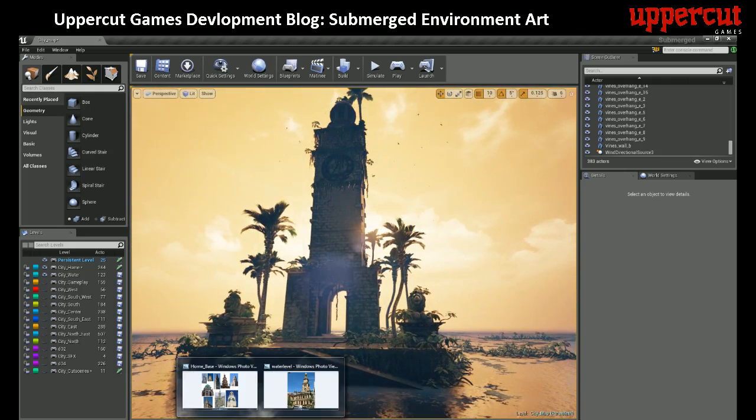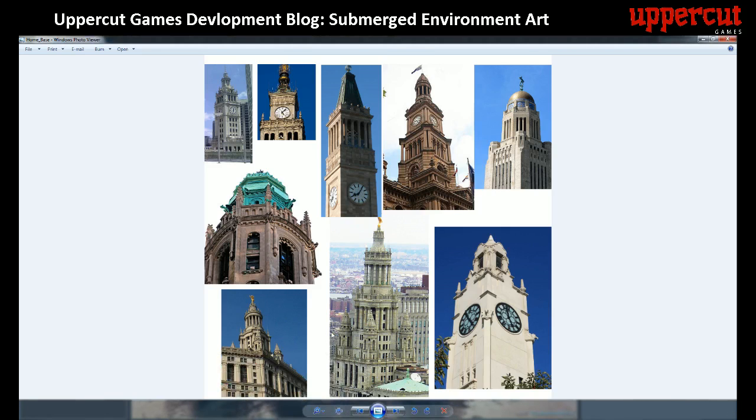This is an iconic location in the game that the player will come back to over and over again. We want to make it feel important not just from a gameplay perspective — the visuals of the building needed to reflect that. We also want it to be a landmark that stands out from the other buildings.